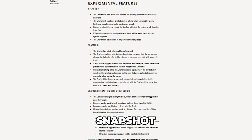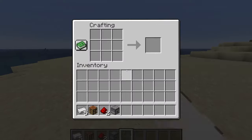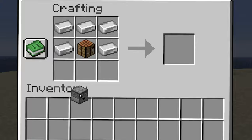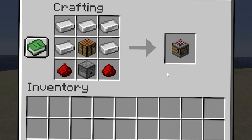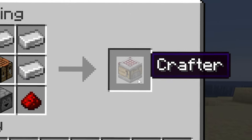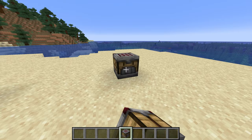The first Minecraft 1.21 snapshot just dropped and now we have access to the crafter. To craft the crafter you need five iron ingots, one crafting table, one dropper, and two redstone dust. That will give you the almighty crafter — what we've all been waiting for. Auto crafting is finally here in Minecraft.